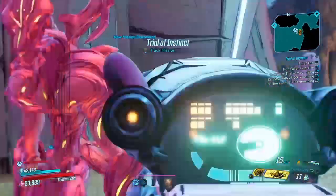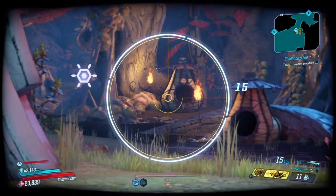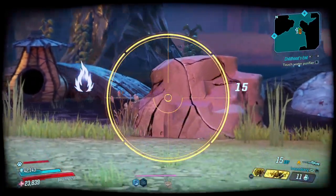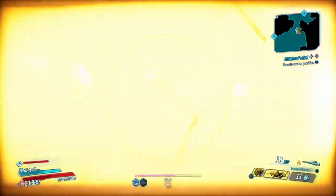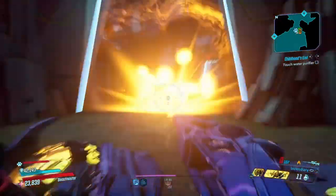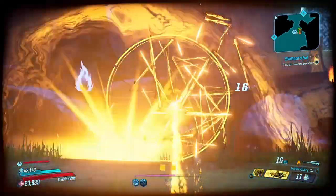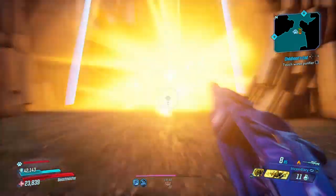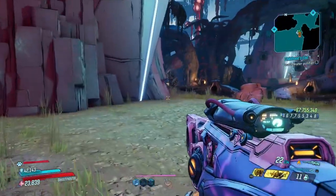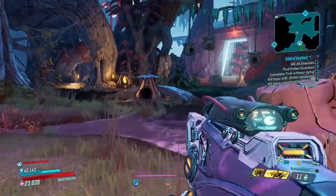We're going to take this to one of my favorite places to test out weapons — Trials of the Instincts, always. Mayhem Mode 10. We're going to see how well this weapon performs against some jabbers. Now when we look down the sights, you can see we can flip to incendiary and we have cryo. This weapon can roll in any of the different elements, so get out there and farm — get the right element and the right anointment. Now this weapon is a Maliwan, it charges up but it also fires in full auto too, so you basically just hold down the trigger and let the fireworks begin.